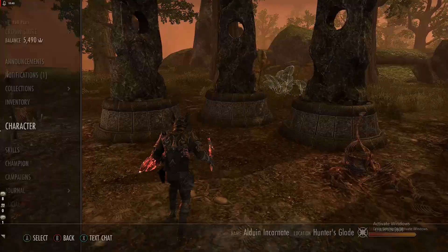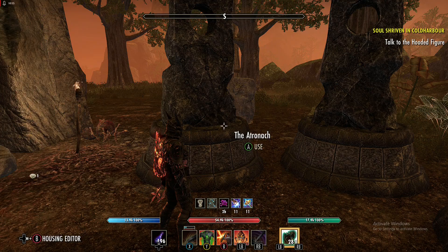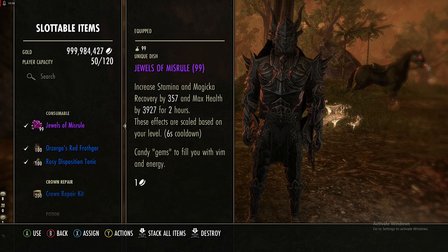We are currently just over resistance cap when buffed. If you use something other than Plague Doctor for armor, you could do the Atronach — that would be the best recommendation to get more magicka recovery since we use a lot of mag skills. Alternatively, you could use the Lord to increase your health even further.